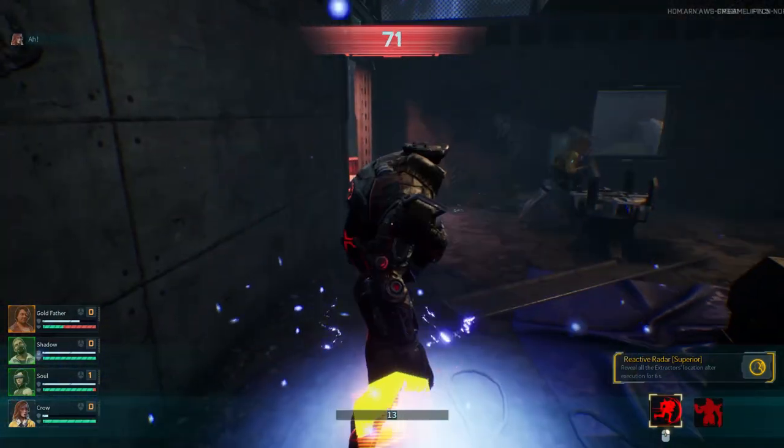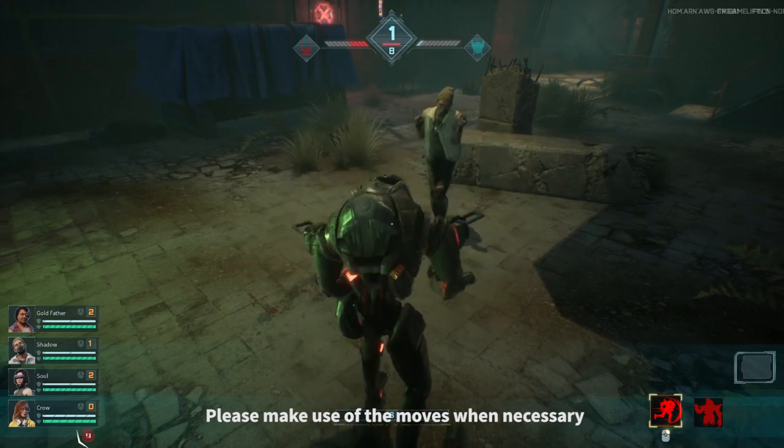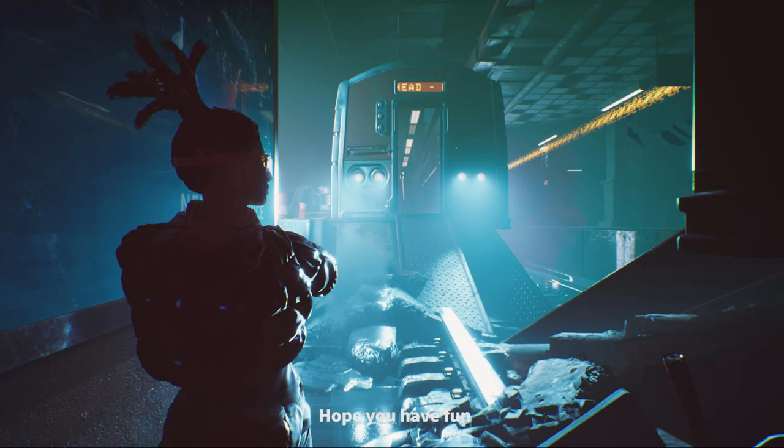Stand under the light beam at the arrival of the plane to stop extractors from escaping. Please make use of your moves when necessary. More watchers and extractors are being created and sent to new areas — hope you have fun.